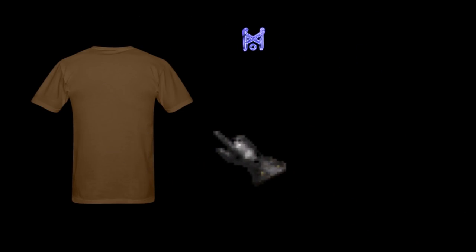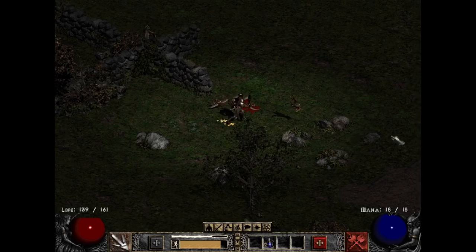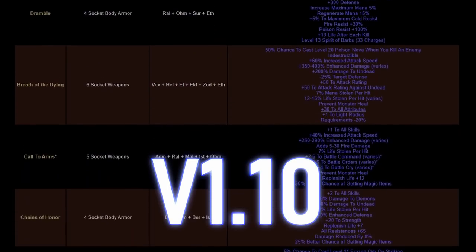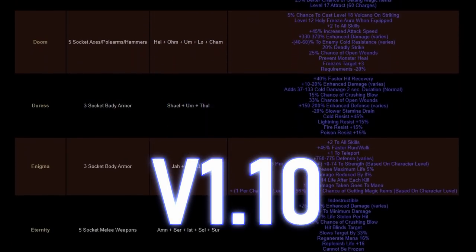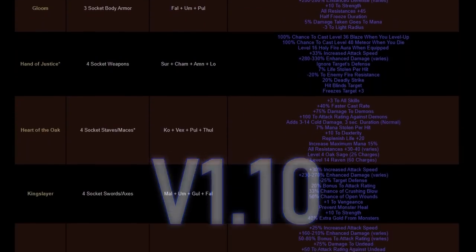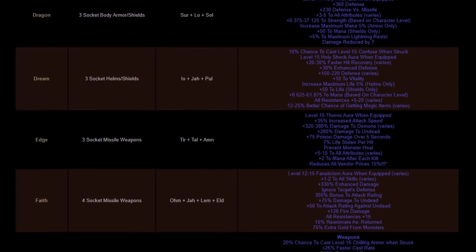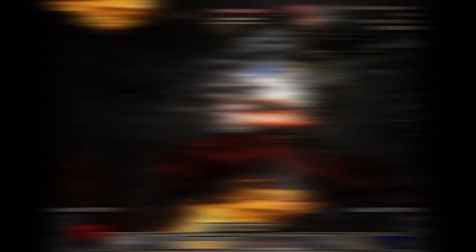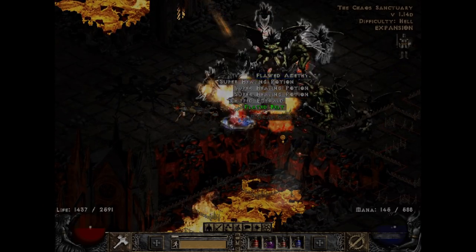Runewords were also added — powerful enchantments that required a particular number of sockets and runes to complete. There was a calm balance in this time: Patch 1.09. When Patch 1.10 came out, however, there was no more balance. Runewords released in this patch were so insanely strong, many builds were born from the sudden gear possibilities, and likewise, many items became antiquated before the unstoppable might of runewords. But this isn't all bad — they do make the game a lot of fun.